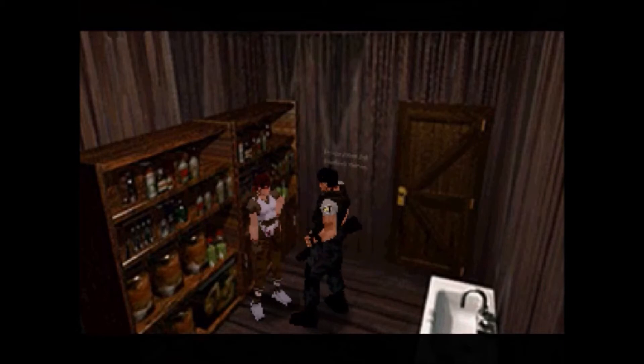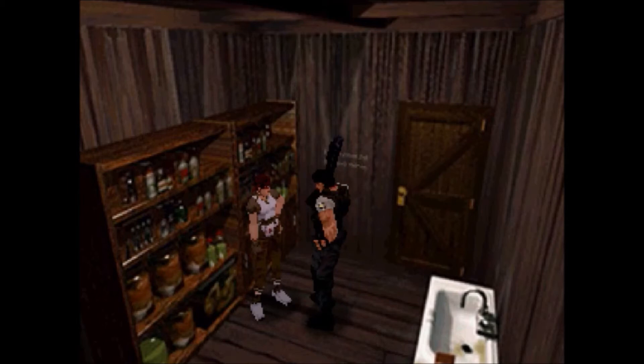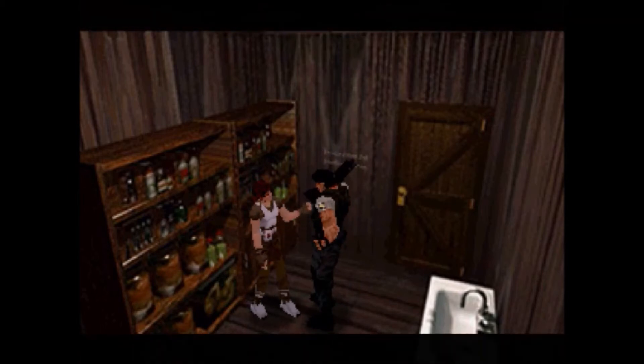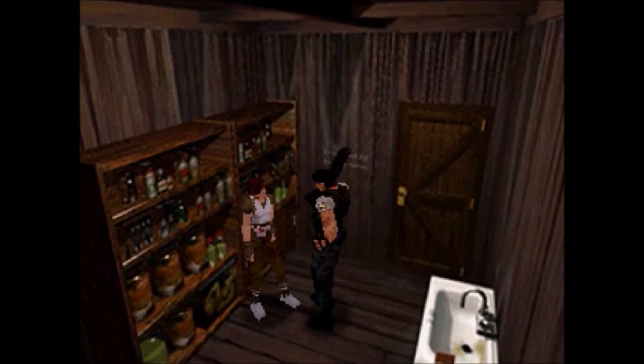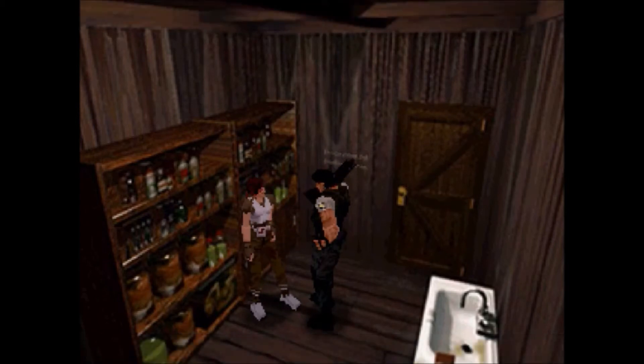'What's Umbrella?' — Chris is just so slow. Rebecca explains: it's a large-scale pharmaceutical company based in Raccoon City. The city that S.T.A.R.S. is based in, Chris — the city you're in right now. Take care, man. That's all we're gonna get out of her.